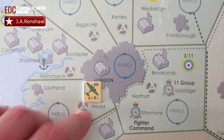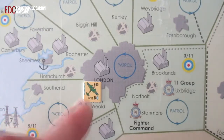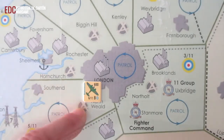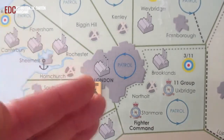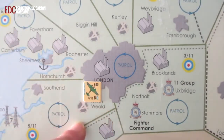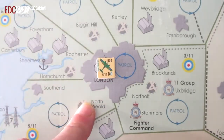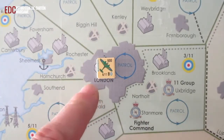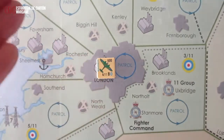Más cositas que no se nos olvide: los escuadrones en el recuadro de patrulla nocturna en el Totten Board se considera que están en tierra. Esto significa que si el ataque alemán consigue una dispersión por bombardeo, es decir, si llegan los bombarderos y realizan el bombardeo al territorio y consiguen el resultado de dispersión, esos aparatos pueden verse afectados, ya que se encuentran en tierra y no en el aire.